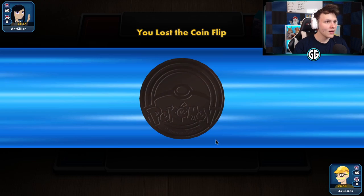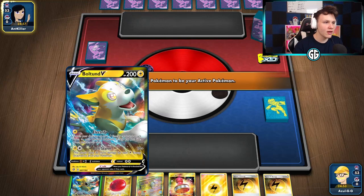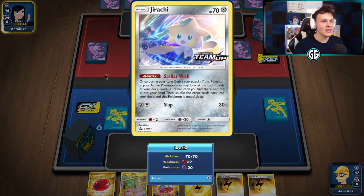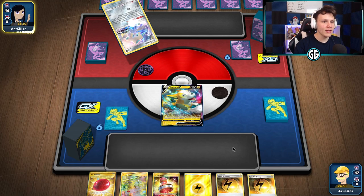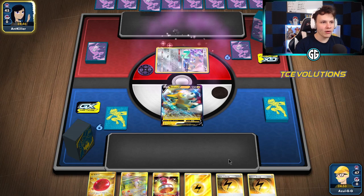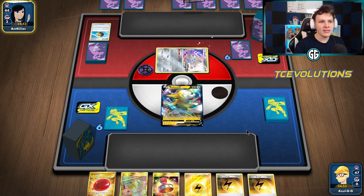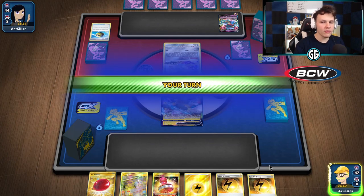We're into our first game. We did lose the coin flip, but we actually actively want to go second with this deck so we can just use Electrify turn one, get some energy in play, and go from there. We already have that Reset Stamp combo in hand for the late game. We have some Speed Energy for draw power — we really just need any basic Pokémon, preferably a Pikarom, but I'd settle for another Bolt End.